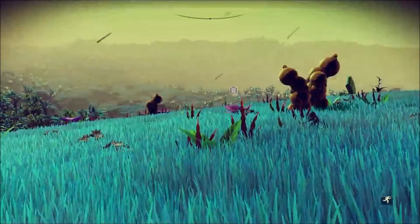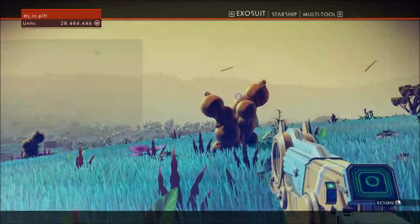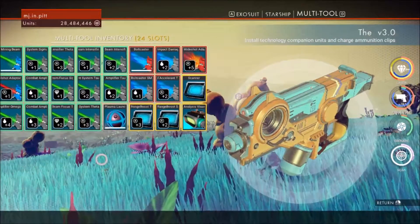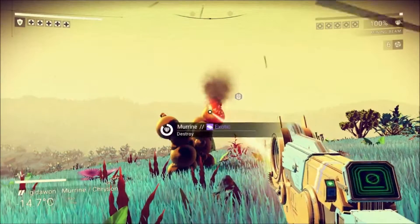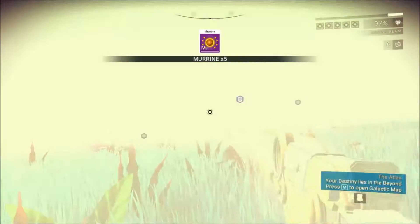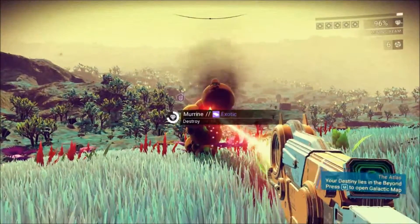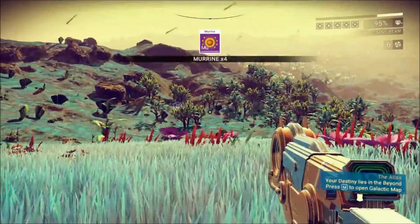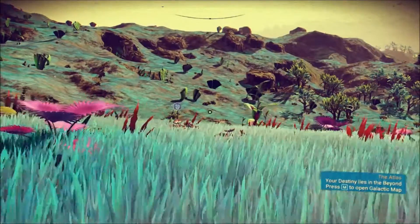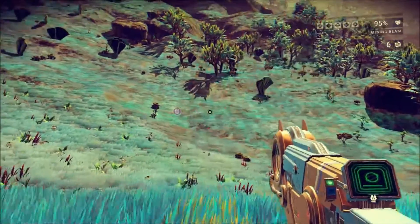We're gonna go ahead and mine out some of this stuff. We're gonna try to get our stack of 500, and then from there I'll head off to another planet in this system. I'm going to show you guys another really cool element - it was the first time I had seen it in this form in this system. I'll catch you guys in a minute; I'm gonna go do some murine hunting. See you real soon.